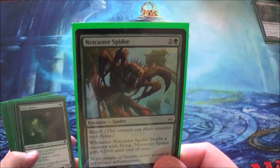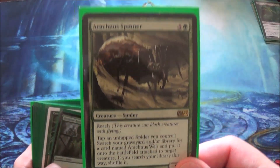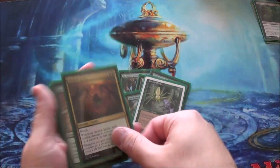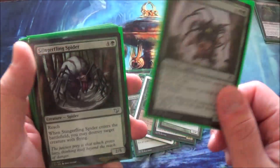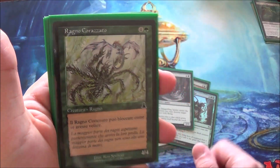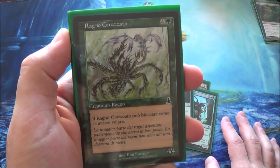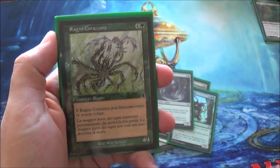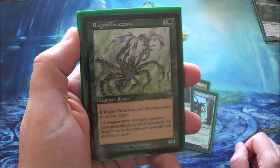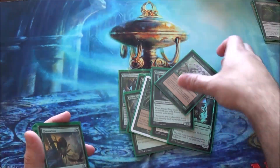Spiders! Look at all the spiders. So we got Netcaster Spider, Swift Spinner, Arachnus Spinner — I don't have the Arachnus Web enchantment but I will get that soon. Hitchclaw Recluse, Canopy Spider, Obelisk Spider, Giant Spider, Skysnare Spider, Stinger Fling Spider, Ragnacorzato — which is Italian I think — Plated Spider. A friend gave this to me when he found out I was building spiders, and when we looked it up on Google, Demon's Souls came up. It is a 4/4 with reach, and its name is awesome.